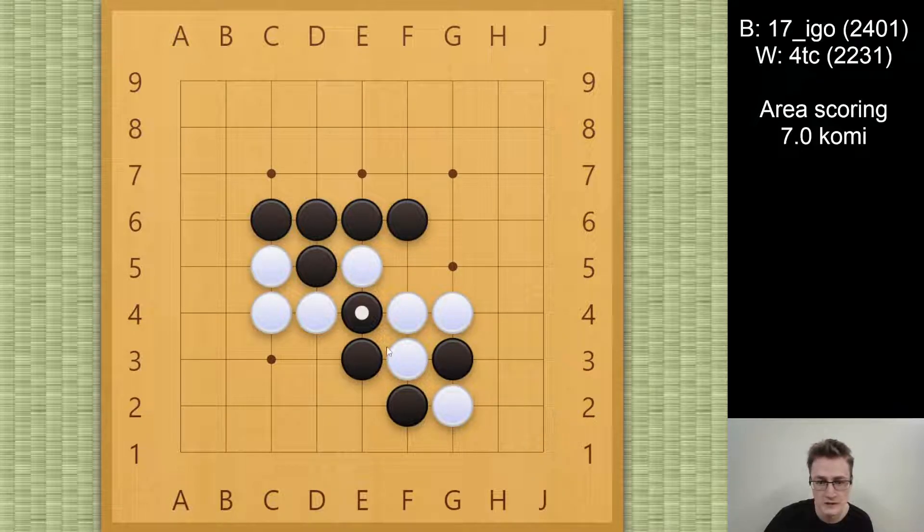So I saw I couldn't allow that, so instead I went for a connection underneath with e2. If black just immediately captures, then I'm happy to connect, but black can go in a bit further, and it's not really clear that I will be able to connect underneath, so I was pretty nervous in the game. I had kind of read it out, but I wasn't sure if it was any good.